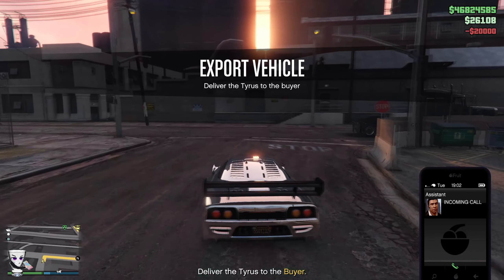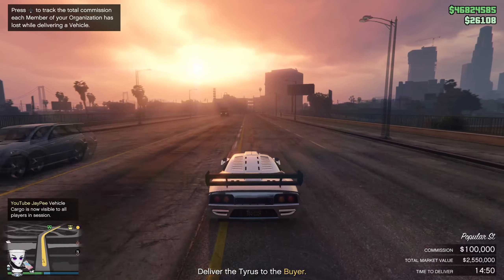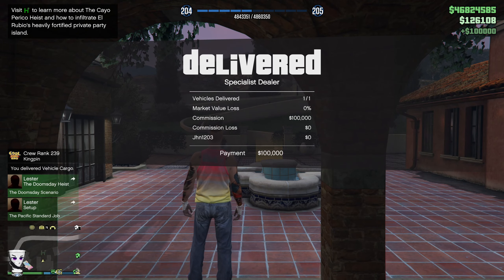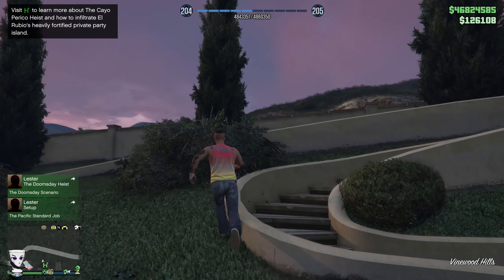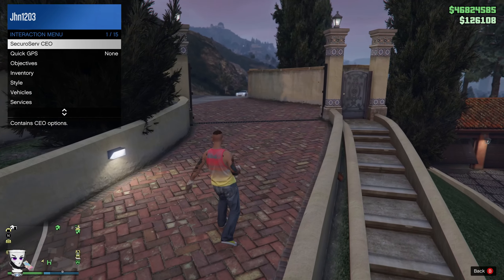Now we just sell the car and move on to the next step. By the way, try not to damage the vehicle too much — it will cost you in the end. Once the car is delivered, grab your Buzzard or Oppressor and start another CEO mission: Headhunter. This one is relatively quick and doesn't take as long as Sightseer.